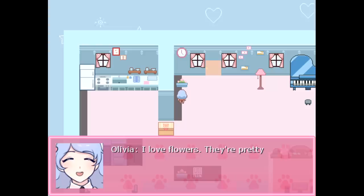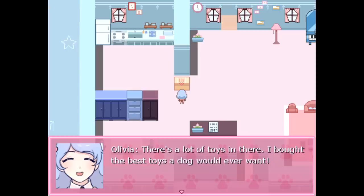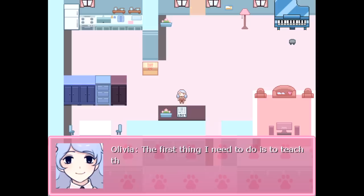This is my flower pot. I love flowers. They're pretty and they smell good too. This is a toy box — not for me, it's filled with dog toys. There's a lot of toys in there. I bought the best toys a dog would ever want. The first thing I need to do is teach the dog a new trick. I wonder what I can teach a dog — teach a dog to do your taxes. Maybe I should look up online what tricks I can teach my dog. My computer is in my room, so let's head there.